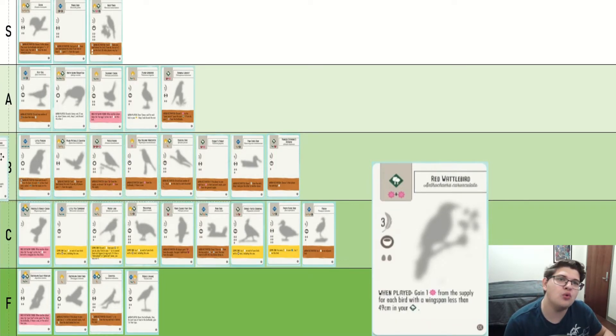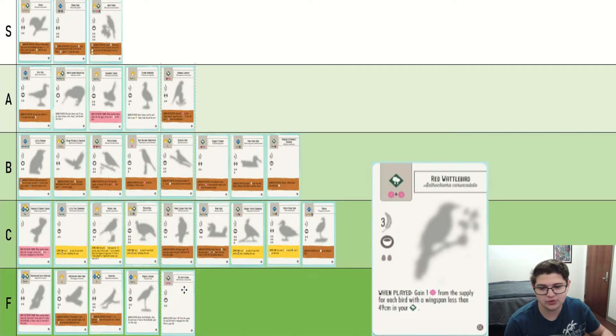Red Wattle Bird is so very specific. I think that it is so rare to get this bird to be effective that it has got to be an F. It does have two nectar costs, which is sometimes good if you need to win nectar in the trees, but its power is just so underwhelming. You are usually losing nectar on this bird and it does nothing once you play it. It's just sad.